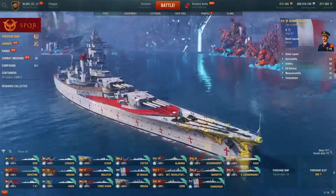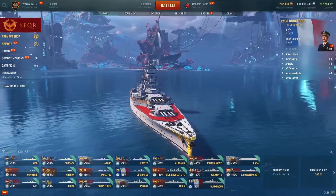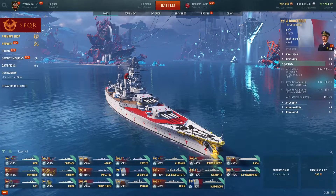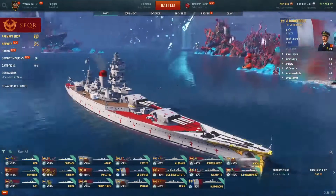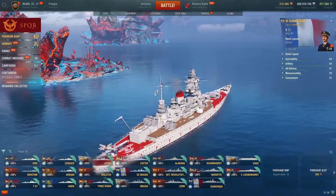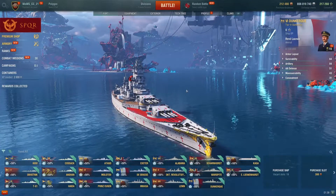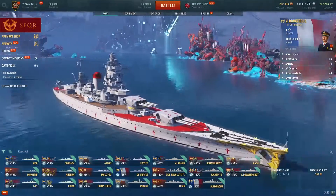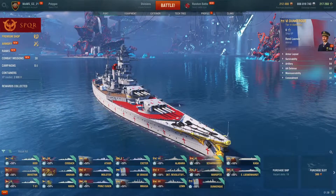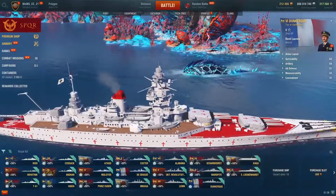For French battleships, the Dunkirk is the best one I can recommend. It's a tier 6 with decent 330 mm guns and occasionally decent armor. It's a lot of fun to play, very maneuverable, with decent anti-air. For its price and its usefulness as a trainer for the République line, it's a solid pick. The French just don't have too many good beginner premiums, so Dunkirk is what I'd recommend.